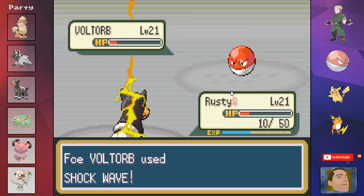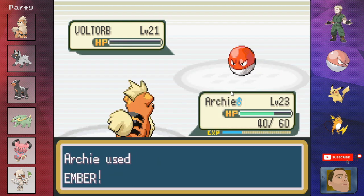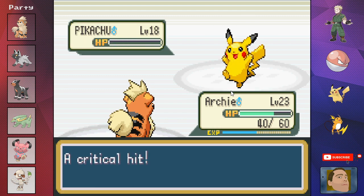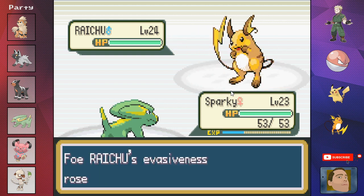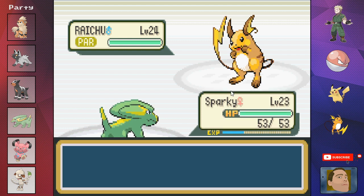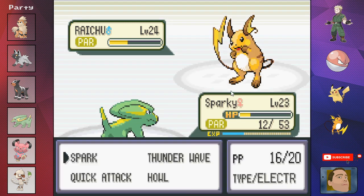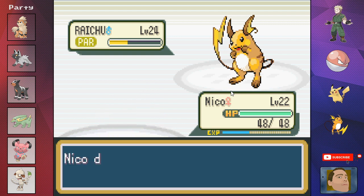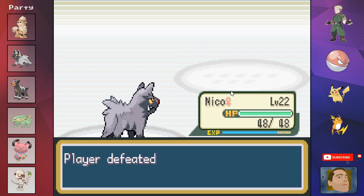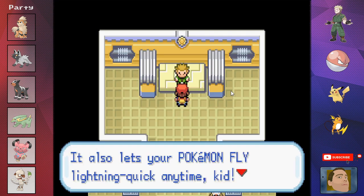Surge's Raichu begins Double Teaming, which terrifies us. We get Thunder Wave off, but Surge uses a Full Heal. We hit it with Spark and get a lucky paralyze again. Raichu and Sparky trade blows before Sparky gets taken out by Quick Attack. I had completely forgotten I used the TM Dig on Nico — Dig is ground-type and super effective against electric. One Dig takes out the Raichu, and just like that we've got our third gym badge.